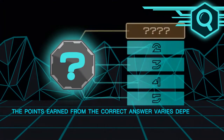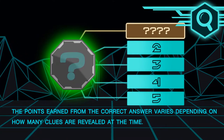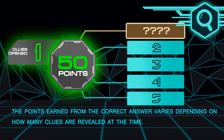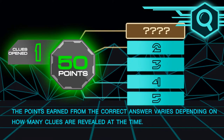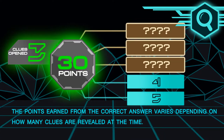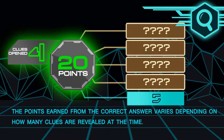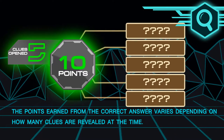The points earned from the correct answer vary depending on how many clues are reviewed at the time. One clue opened: 50 points. Two clues opened: 40 points. Three clues opened: 30 points. Four clues opened: 20 points. Five clues opened: 10 points.